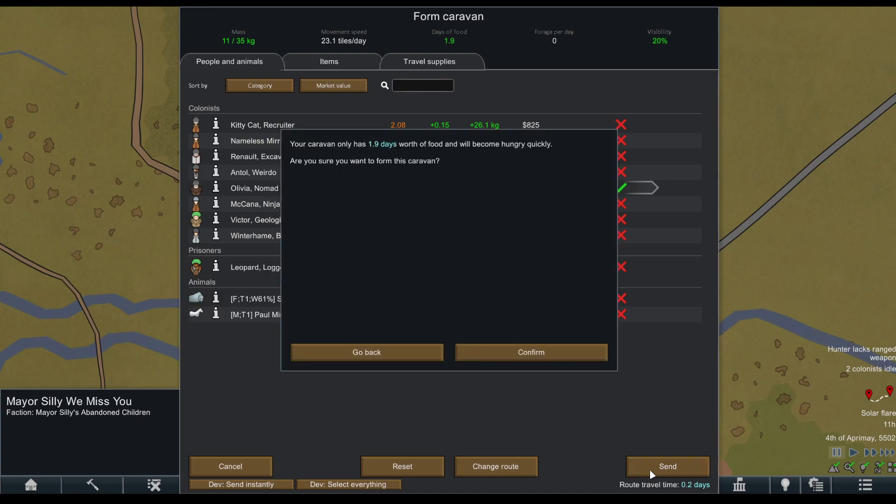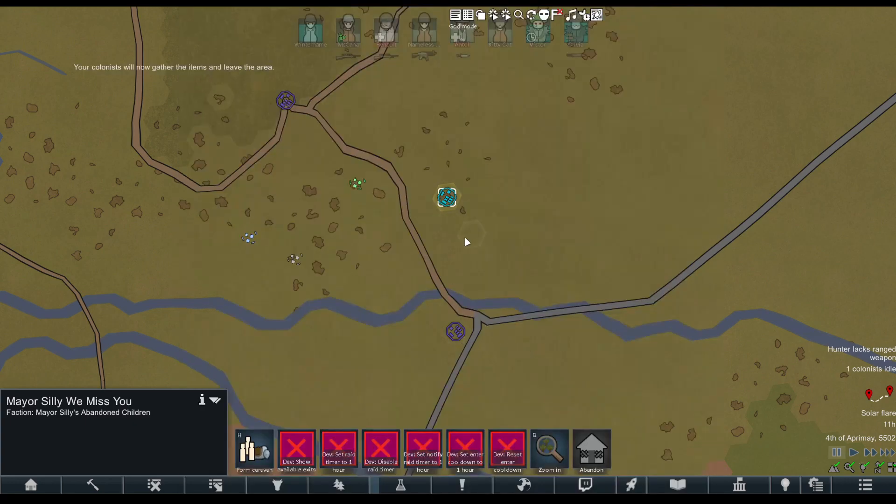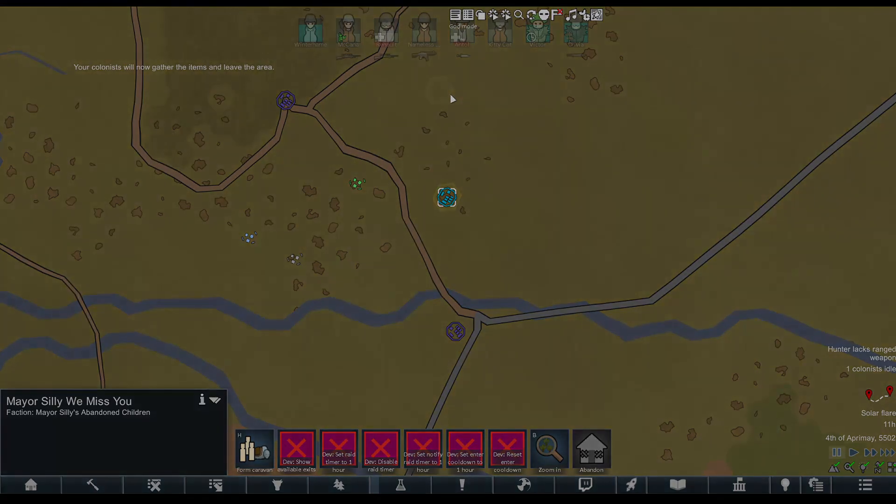We hit send, confirm, and then once the caravan actually gets made, we'll be able to come back here and teleport.